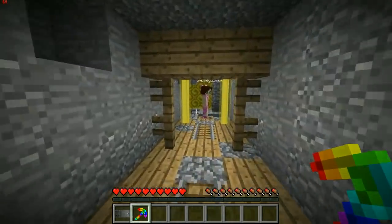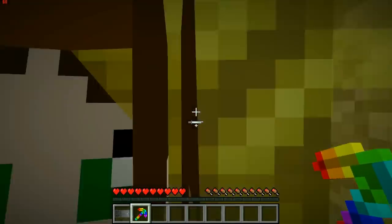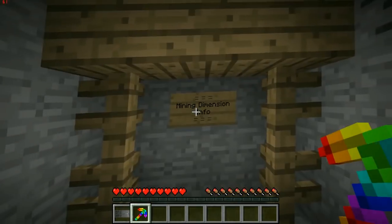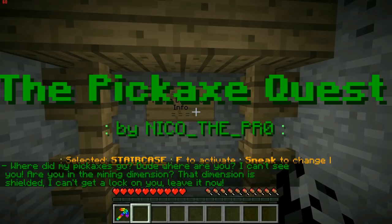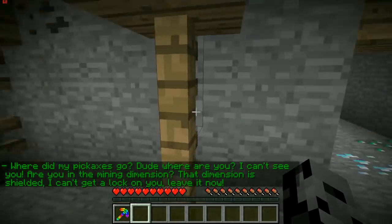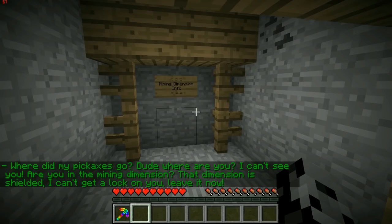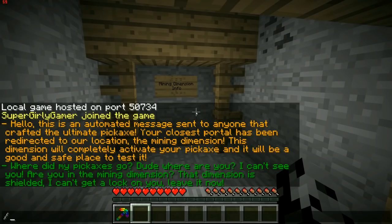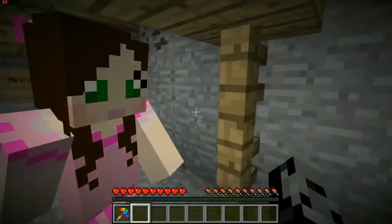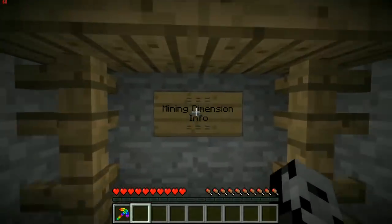There's a portal open over here — where did that guy even come from? I'm not sure but I think we should go! It doesn't look that fabulous — I wish it was rainbow color. Where did my pickaxes go? 'That dimension is shielded, I can't get a lock on you — leave it now!' Okay, so we're here. This dimension is intended to make you able to mine safely with your ultimate pickaxe.